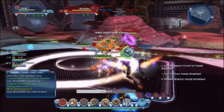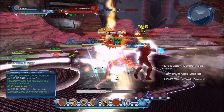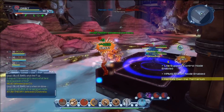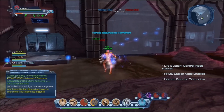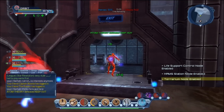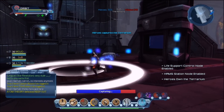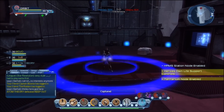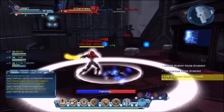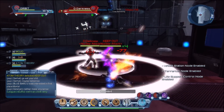You'll notice that there can be one, two, or three nodes active at any one time. You want to make sure there's three people on a node if needed, but if there's only one person I don't need to be there, so I'm going to cap a node. One of their players has just died so he'll be coming around to the side — either this side or the other. If I wasn't here this node would be red right now, so it's very important to get to the nodes when someone dies and is coming around the side.